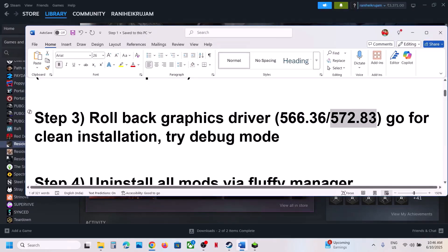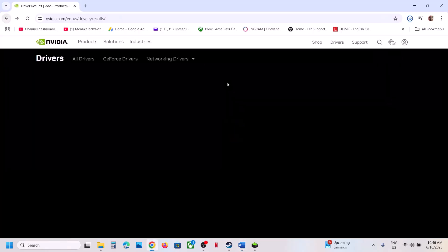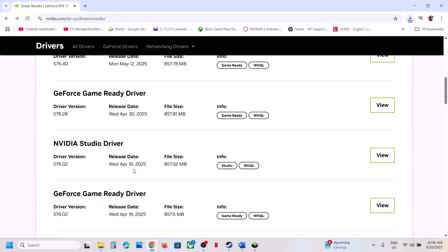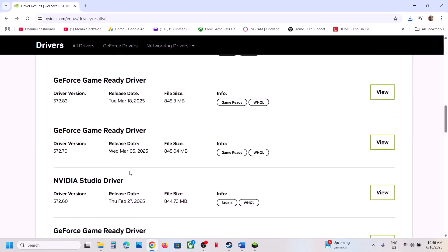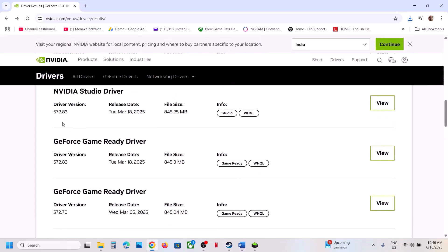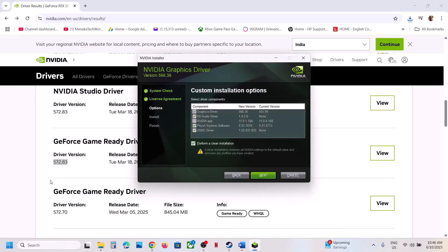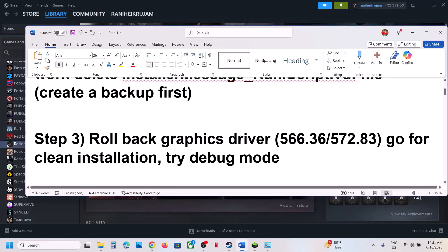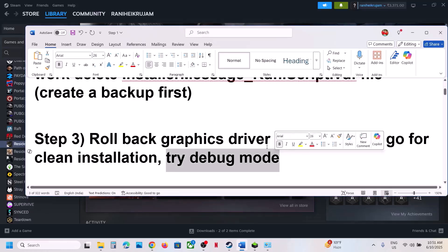If that does not work, you can also try driver version 572.83, which has worked for many players. On the same Nvidia website, find version 572.83, install it with a clean installation, restart your computer, and launch the game.